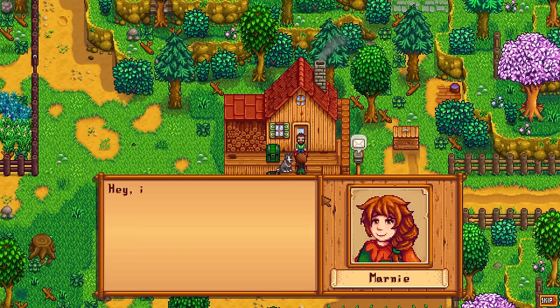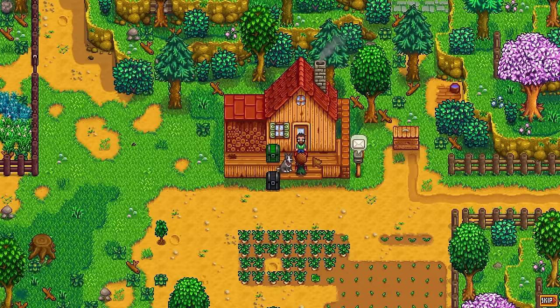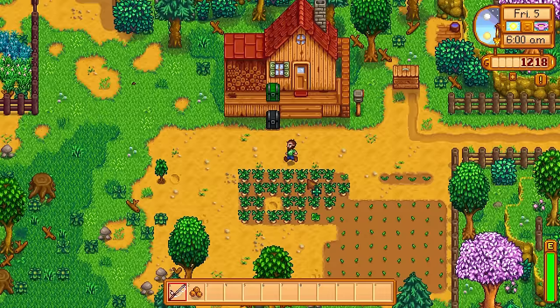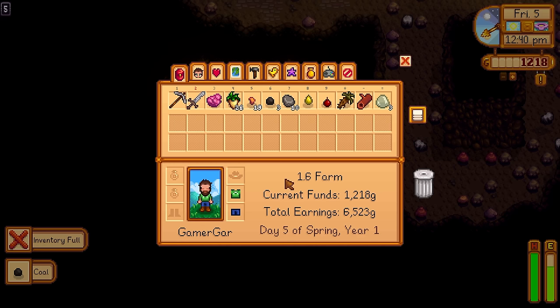Marnie visits us with our brand new pet. She asks if we'll adopt a dog — absolutely. We're going to call our dog Chuck, because that's what my dog is called in real life. We can now have as many pets as we wish on the farm. The only requirement is to max out Chuck's friendship, and we can then purchase pet bowls from Robin and more pets from Marnie. It is now day number 5.